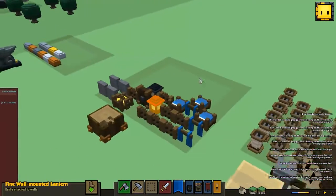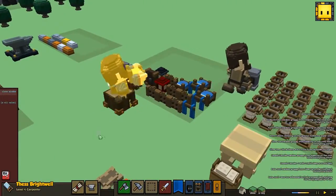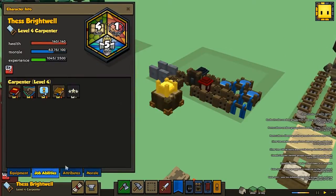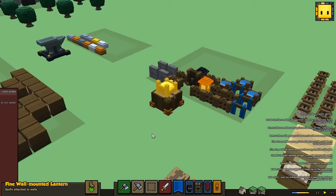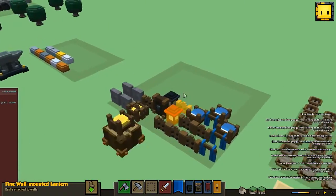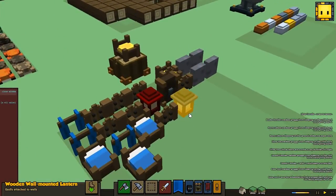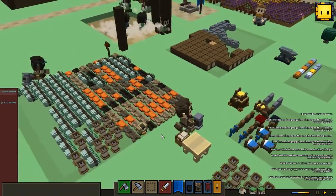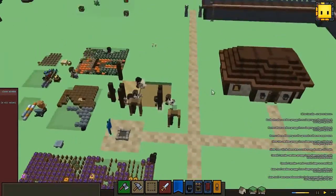I didn't know this before, but the higher level your guys are, they will randomly — let's go to our carpenter right here. If we look at his stats and skill abilities, this random inspiration makes them create random items. Instead of making a wooden wall-mounted lantern, they instead created a fine wall-mounted lantern — pretty fantastic. A little bit of a different color as well, which is nice to see.